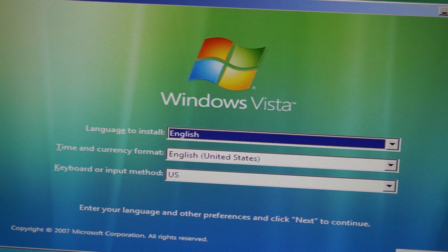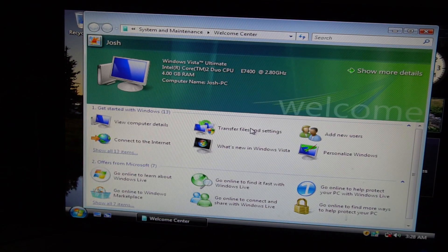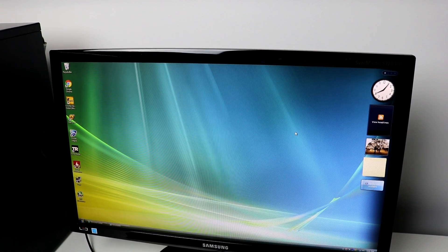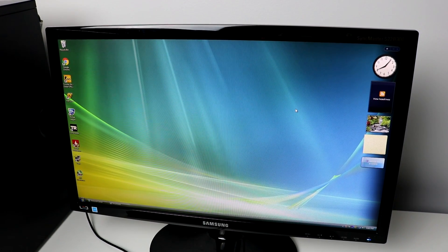I first tried booting off of a disk I made last time, but it failed. It actually got to Windows' loading files, and then it crashed the computer. So maybe the disk wasn't made properly. Instead, I made a USB, booted off of that, and we were setting up Windows Vista. It was actually a pretty simple process, and after about a half hour of restarts and setting up, we were into a very pixelated version of Windows Vista. I then moved over the drivers for the Wi-Fi adapter, got the rest of the drivers for the GTX 750 Ti, and soon enough we were running 1080p Windows Vista.